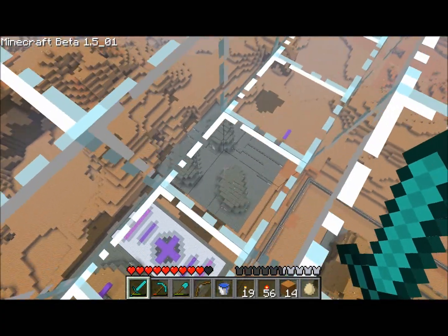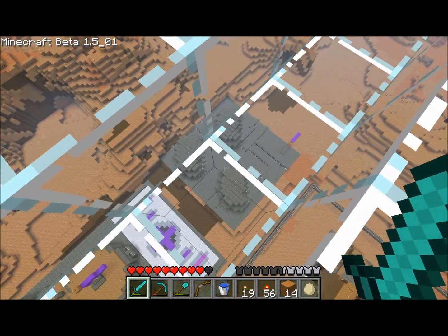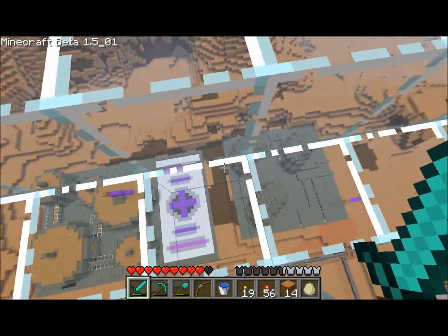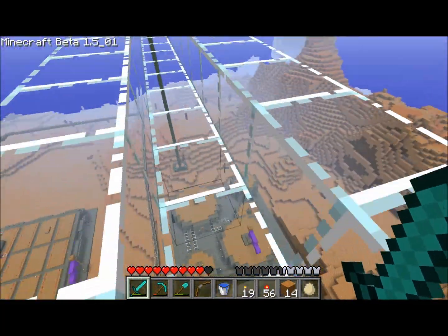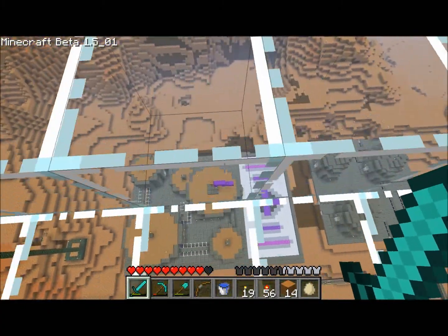It would be cool if you used iron blocks or something to make the top structure of the wind traps, to make them a little more recognizable. But that would take an awful long time to do, and he's got plenty of time to do that later anyway, so that's no problem.